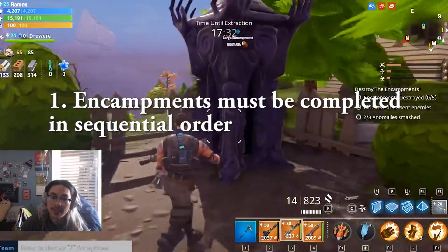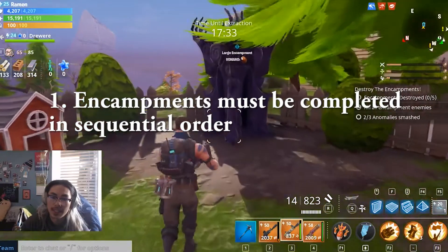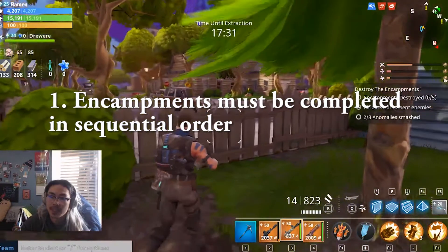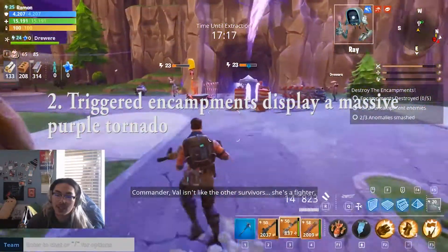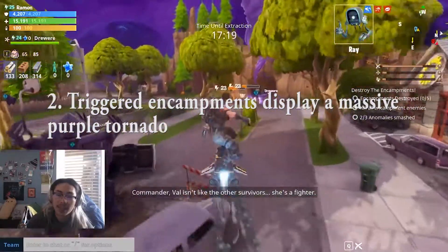Hey guys, I'm going to be showing you how to clear husk encampments today. For tip number one, they must be completed in sequential order. That means the first husk encampment must be cleared before the other ones become active. Triggered encampments display a massive tornado above them, and there's also a little exclamation point in a circle on the mini-map.